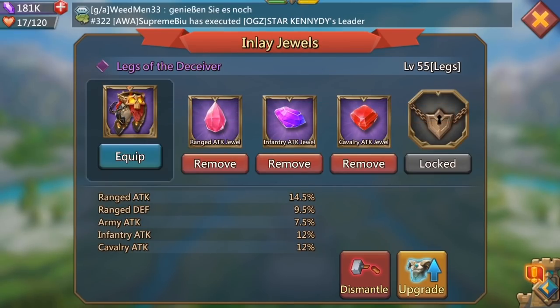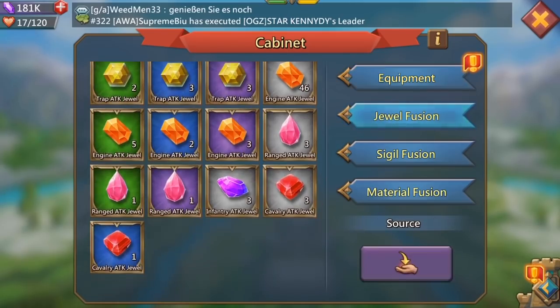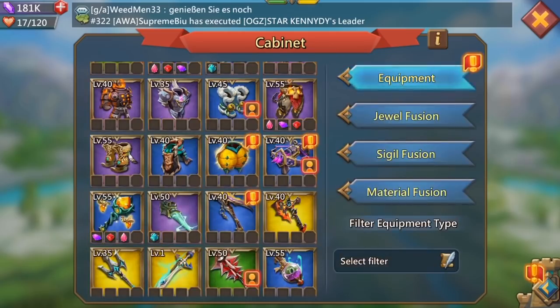That's looking pretty sweet - look at the stats on that guys! Seven and a half percent army attack over the course of that - that's awesome! We've got another one, a purple range jewel, so the Legs of the Deceiver are pretty much complete with those purple jewels.